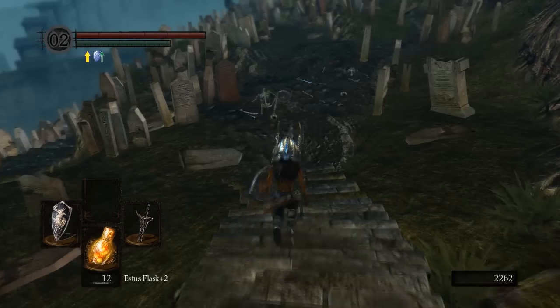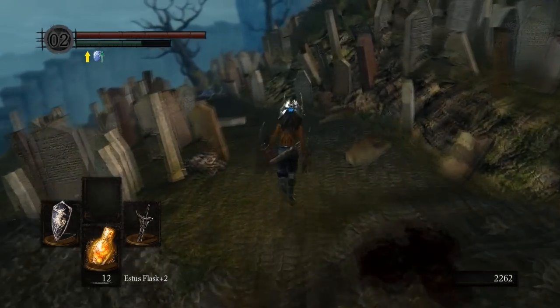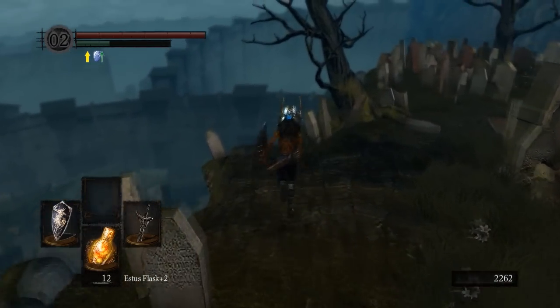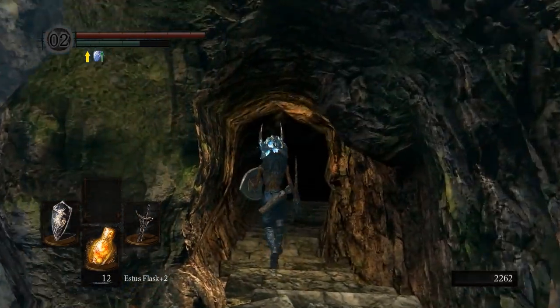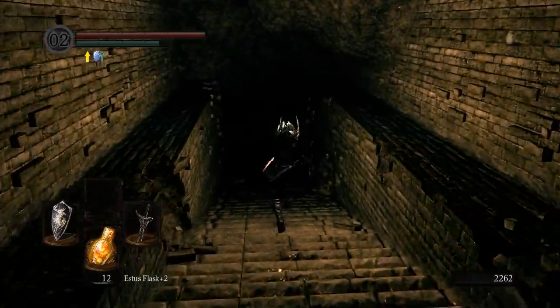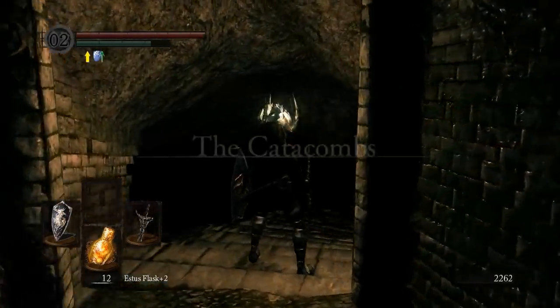First thing you want to do is come down here. Run by these skeletons because they'll come back to life once you kill them — same with the ones down here. You have to kill the necromancers, or gravekeepers, whatever you want to call them. We have to kill the first one down here.